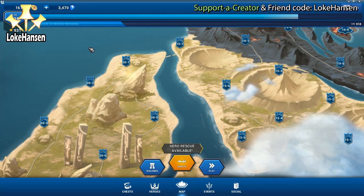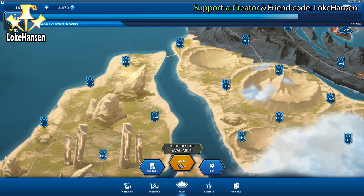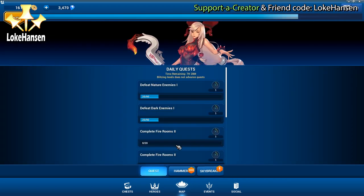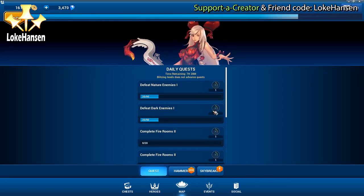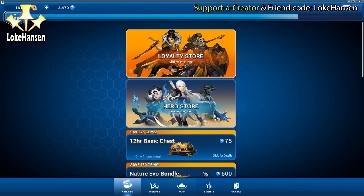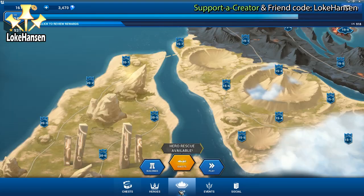Welcome to another one of my Battle Breakers videos. We're going to be looking into how to get stuff - this time around, what can you get from hammers. A huge thanks to everyone out there using my support creator code 'loka hansen' in the Epic Game Store. I'm deeply honored about your support - remember that a portion of sales goes to me when you use my support creator code or link.